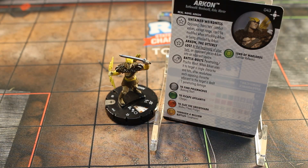Alright, here we are with the last figure for this review slash preview — number 43, Archon. He has the Battleworld Weird World, Ruler, and Warrior Keywords. He has that Untamed Weirdness trait, another trait called Archon the Utterly Lost, and a special on his attack. We're not going to cover the Untamed Weirdness trait since we already covered that.